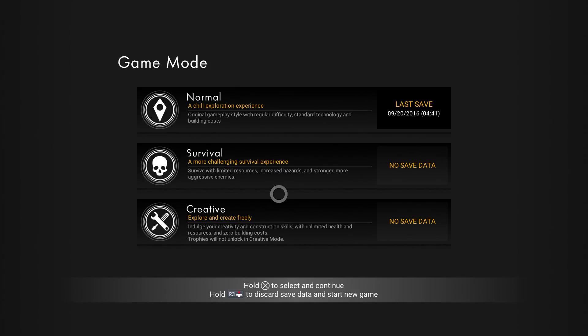Hey everyone and welcome back to No Man's Sky. Patch 1.1, the Foundations patch, has released and changed things quite a bit. The game we were playing before was on normal mode — a chill exploration experience. What we're going to be doing on this Let's Play series is playing in survival mode: a more challenging experience with limited resources, increased hazards, and stronger, more aggressive enemies.